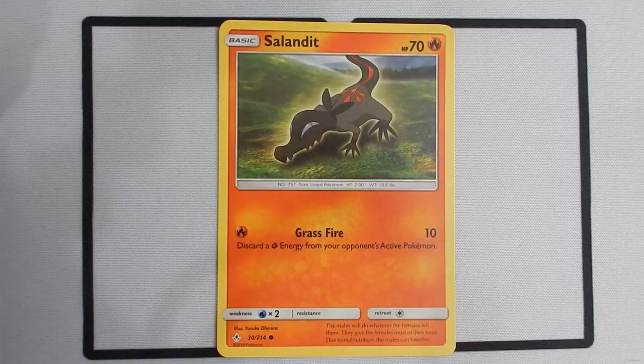Next up is our defense, and the only thing we really have here is kind of a pseudo-defense. Salandit has 70 health. His Grass Fire attack does 10 damage and you discard a Grass Energy from your opponent's active Pokémon. The chances of Salandit ever really coming into play as a defensive card are slim to none — that effect only applies to opponents running Grass Energy.